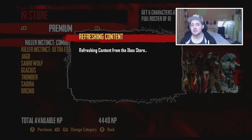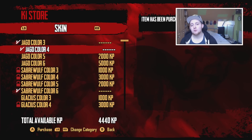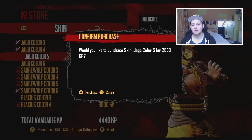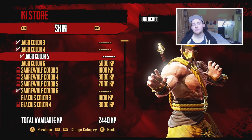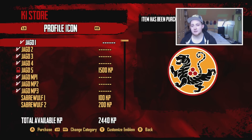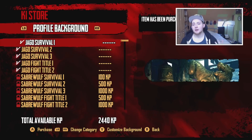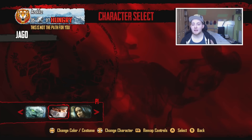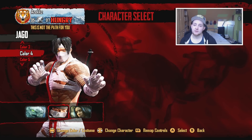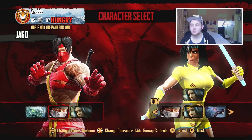Moving on to the KI store - a lot of people had this issue and I was one of them. You had to get 150 fight titles to unlock costume number 5, which is typically the gold colour. But many people reported that despite their titles showing 150, they still could not buy the costume from the KI store. That was acknowledged and now it's been fixed. If you've already completed the criteria, it will be retroactively unlocked for you.